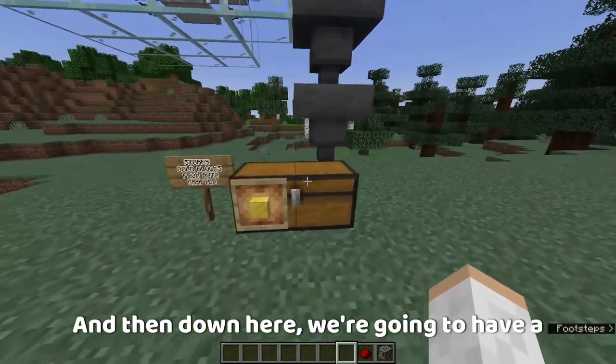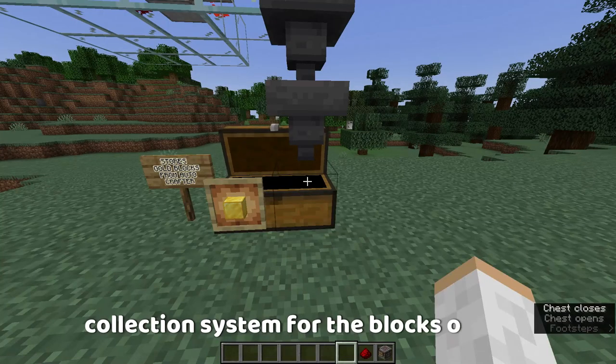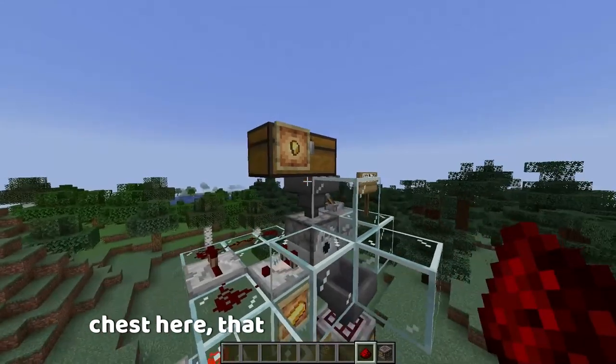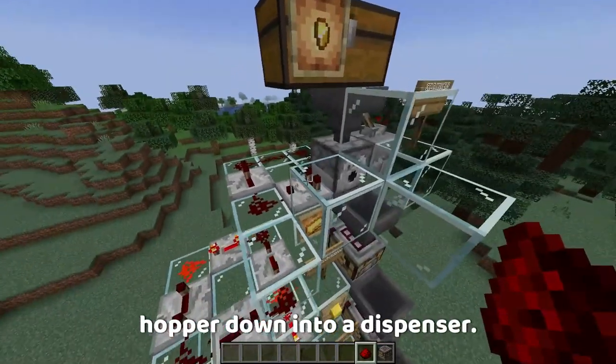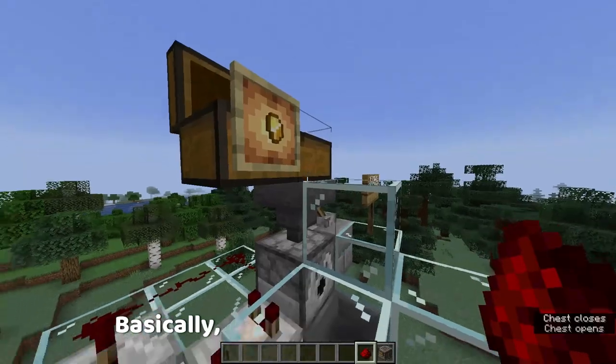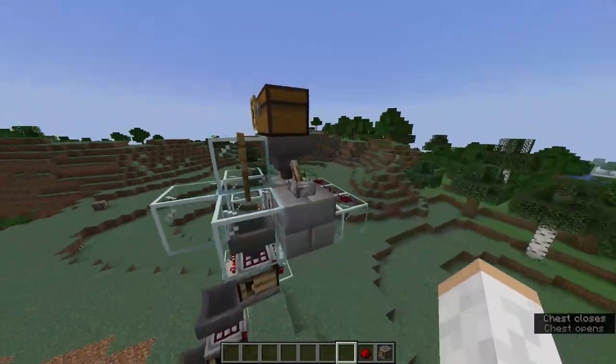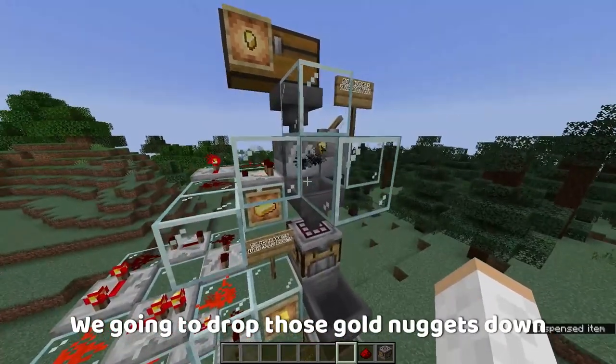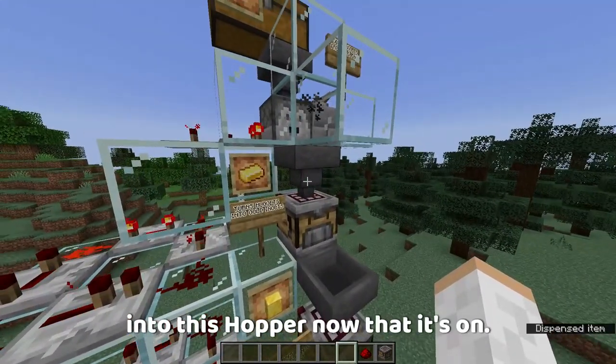Down here, we're going to have a collection system for the blocks of gold. How this is going to work: we have a chest here that's going to drop it into a hopper, down into a dispenser. This dispenser is going to work basically once I flick this switch on — it's going to drop those gold nuggets down into this hopper.